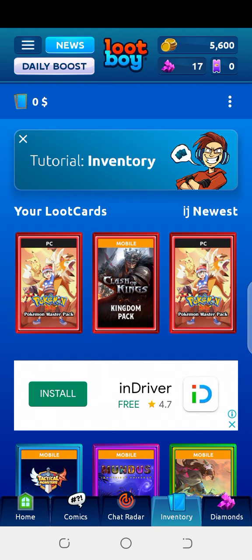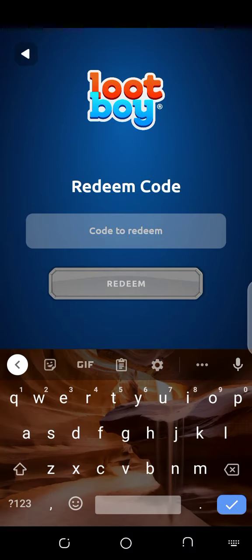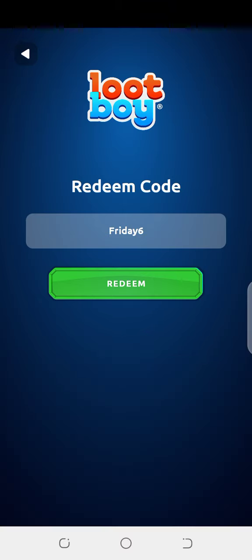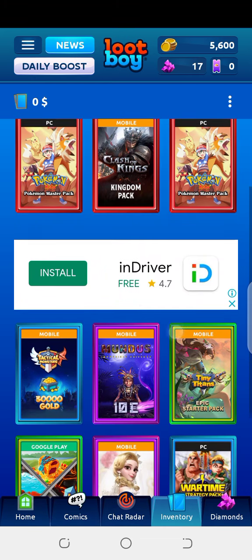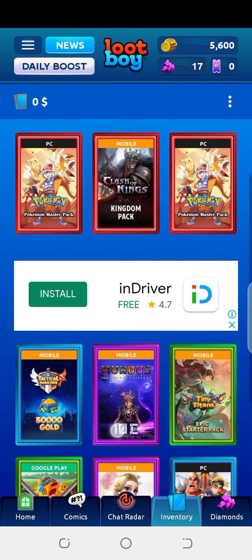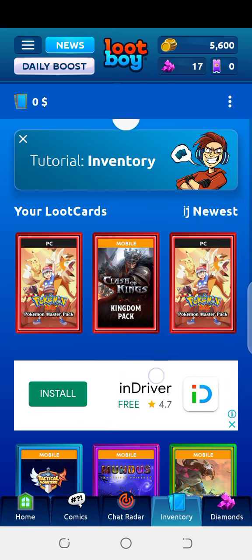Our third working coupon code is FRIDAY6 — make sure to enter it with the F as capital. Press the redeem button, solve the captcha, and get your reward. Those were our three working coupon codes of the day. Here you can see my inventory — I have a lot of loot cards, especially Pokemon Go. That was all I had to share with you in this Loot Boy working coupon codes video. Thanks a lot for watching — take care, goodbye.